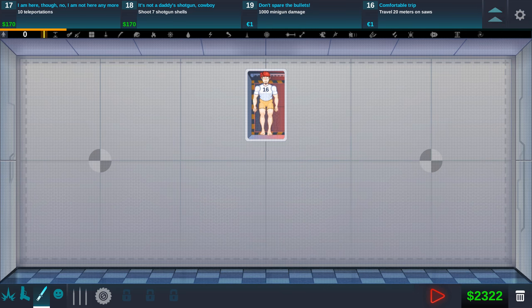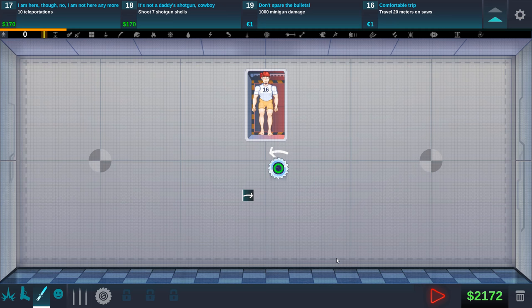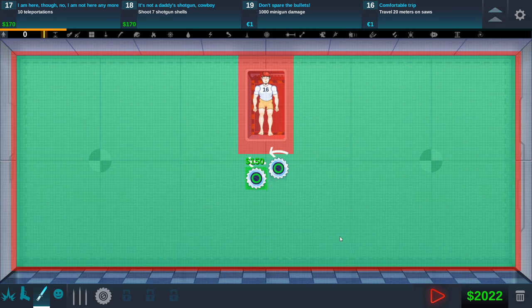Travel 20 meters on saws — that'd be kind of fun. A thousand minigun damage — did I get that unlocked yet? No, unfortunately, we still got to wait for that. There's a lot we're getting here that we haven't unlocked yet. I'm assuming you can do these if you want but you don't need to. I do like the idea of doing these, so I'm actually going to stick with trying to do as many as possible. We need to travel 20 meters on saws — 20 meters is pretty damn far.